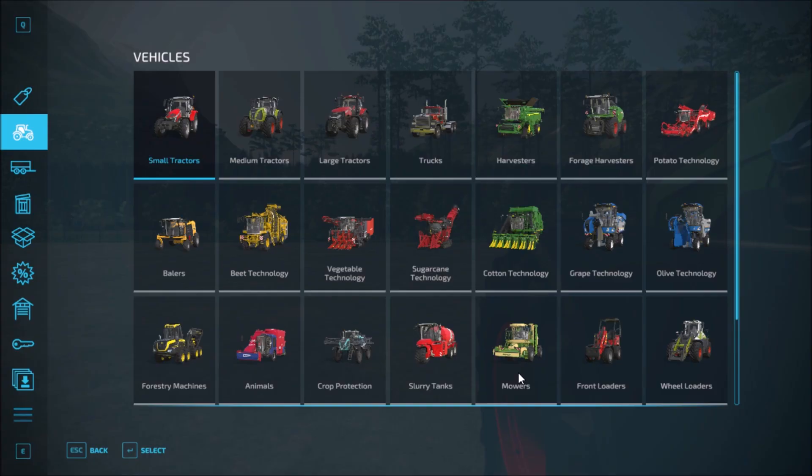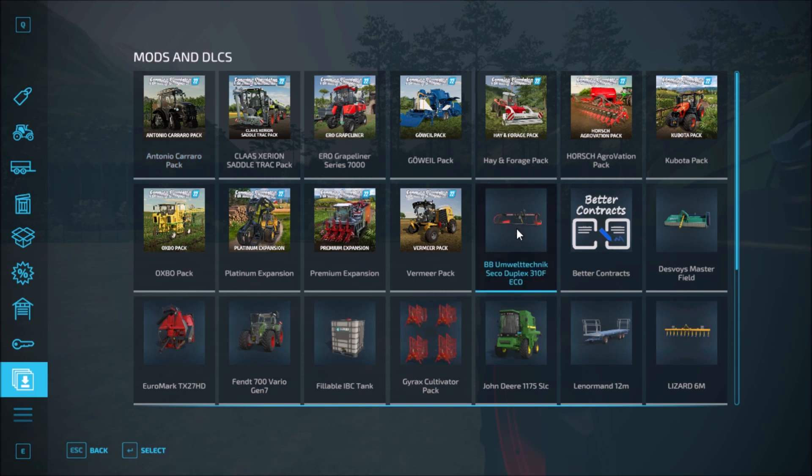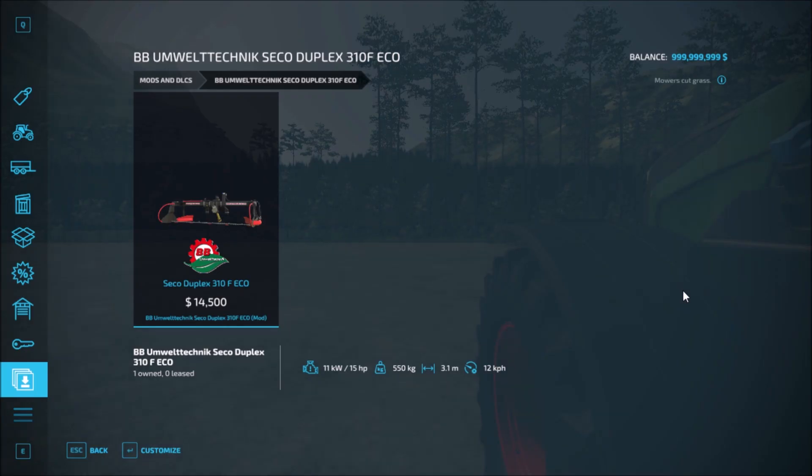Let's head into the garage and see the configurations. Starting at the top — this is the BB on Marek Sego Duplex Echo. In here you have the wide spreading, cost 14,500, wide spreading swath dropping, wide spreading and swath. Link balls — yes and no — and power take-off in yellow or black. Those are the configurations for the Sego Duplex 310.